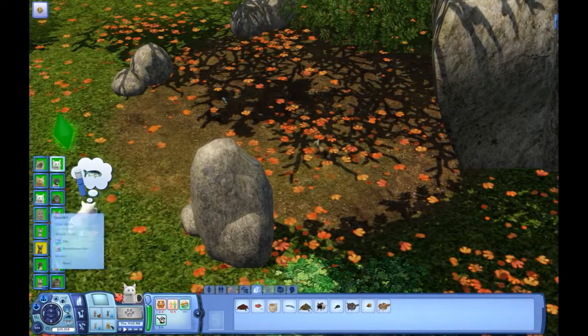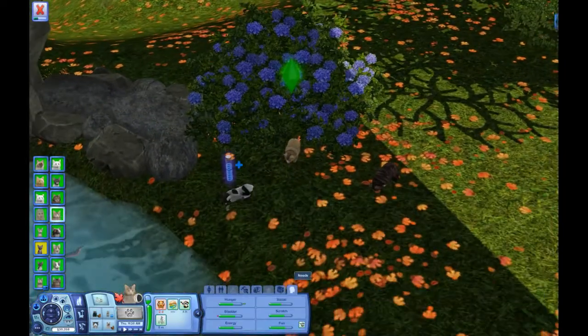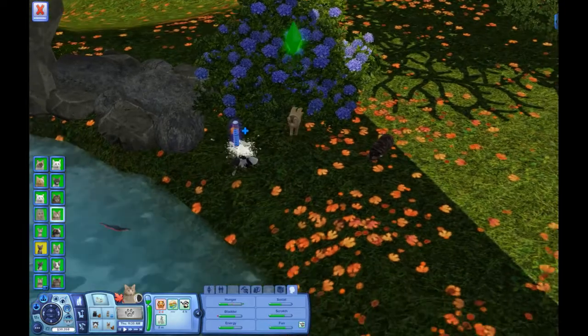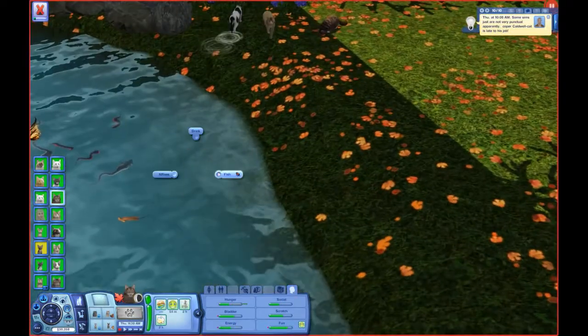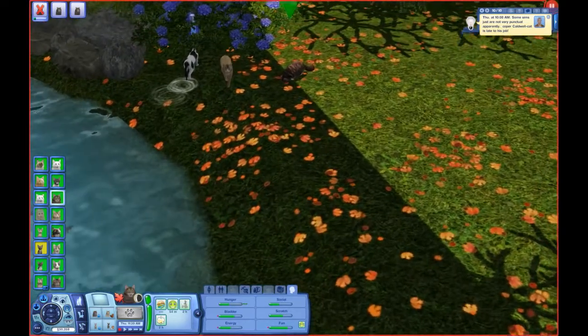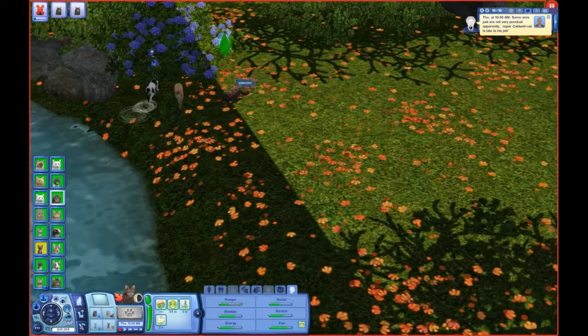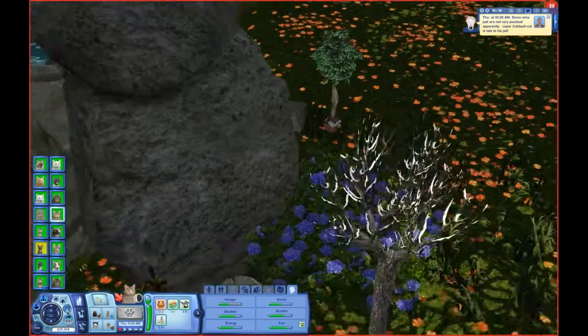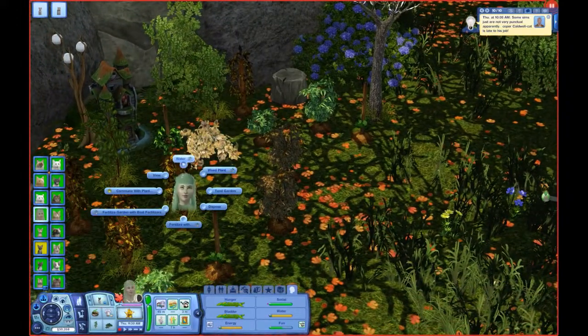Leafkit, yeah, you're going over to the prey pile and you're actually going to eat something — good girl. Adderclaw, you're not even a water cat, you won't have to fish. Sandstripe came down at the same time, so Adderclaw might do the fishing penalty that Sandstripe got. And Lily, you need to be taking care of your plants.